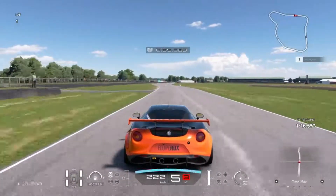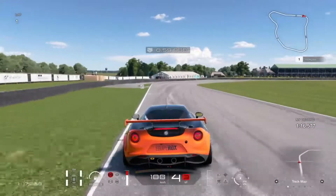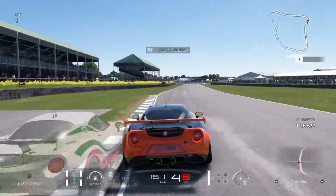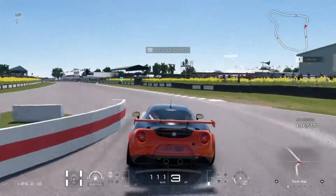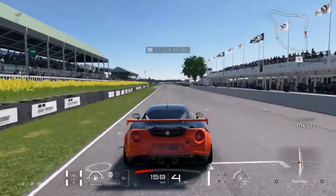That's actually really all there is to the track — what you see is what you get. It's a completely flat circuit, with little to no undulation in the landscape. The chicane at the end is sort of the hardest part of the track. But this is a Daily Race C.